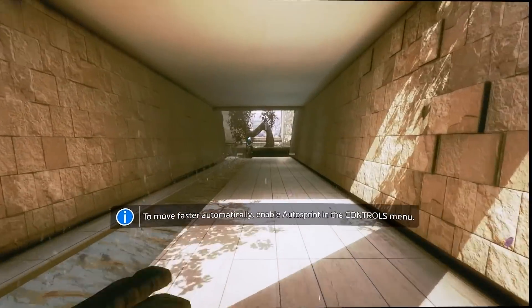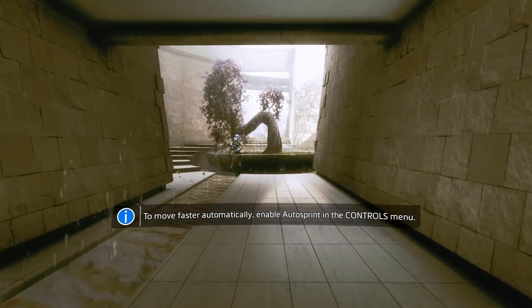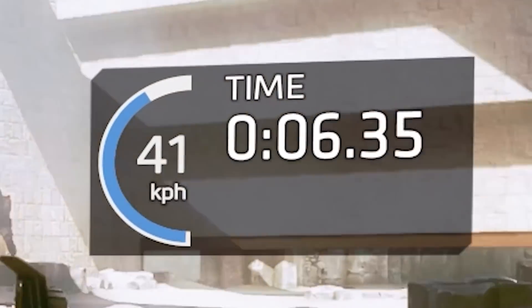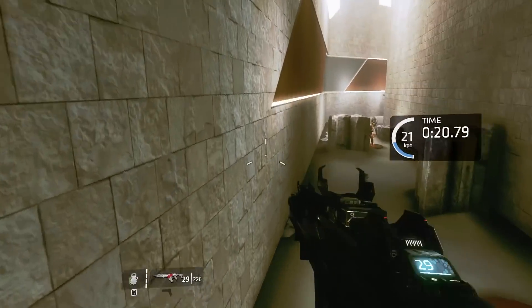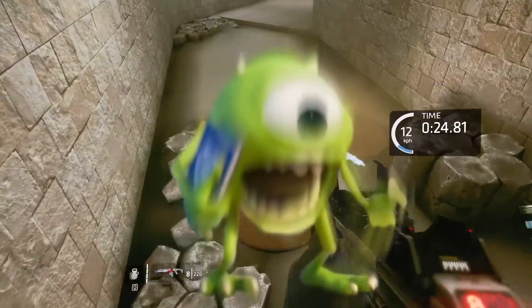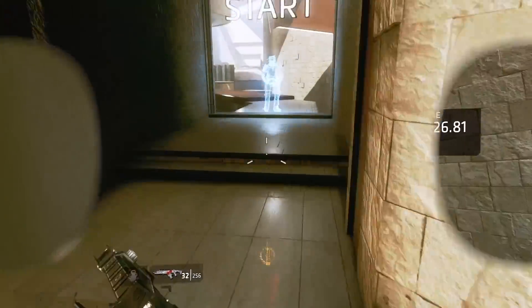At number nine is Titanfall 2's Gauntlet, completed in just over 11 seconds. After completing the basic tutorial in Titanfall 2, the game has a course you run called The Gauntlet. It compares your time to an in-game leaderboard, pretty much like the training sequence from Call of Duty Modern Warfare. Obviously there are a lot more movement options in Titanfall 2, so speedrunners latched onto this pretty instantly, and they've been getting through it at just increasingly insane speeds.